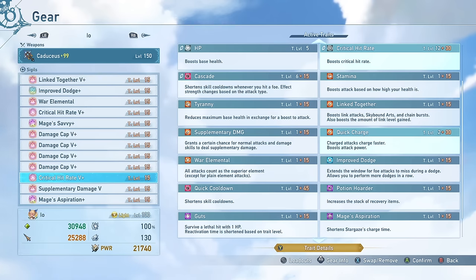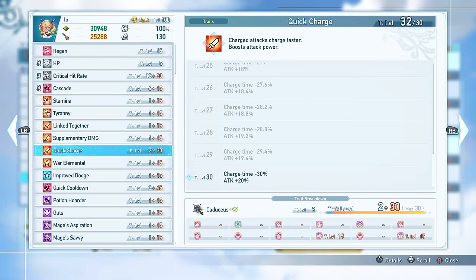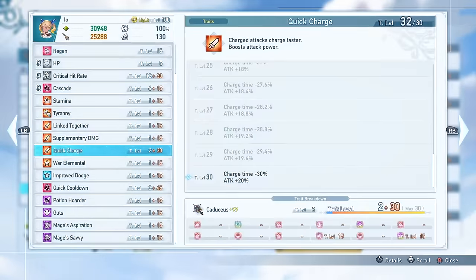My other Critical Hit Rate 5-plus has Quick Charge on it. Quick Charge is incredibly useful on Io because it allows you to charge your Stargazes even faster. This is not entirely 30% faster like the trait details suggest, simply because there is a bit of a delay between levels of Stargaze cast where it'll pause for a fraction of a second before charging the next level. But regardless, it is still very beneficial for her, and it also increases the damage of your charge attack — your Stargaze cast — by 20%, which is really nice.